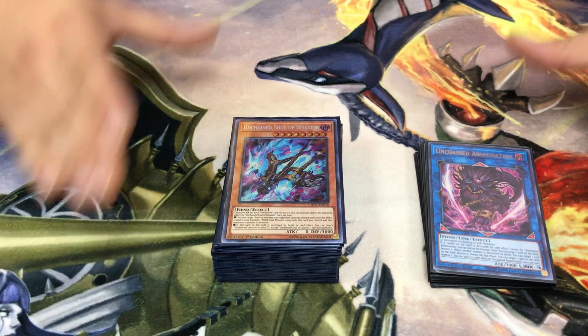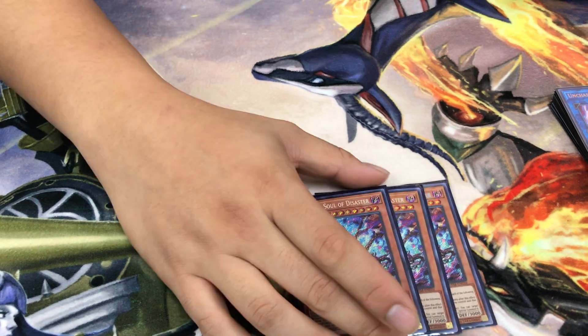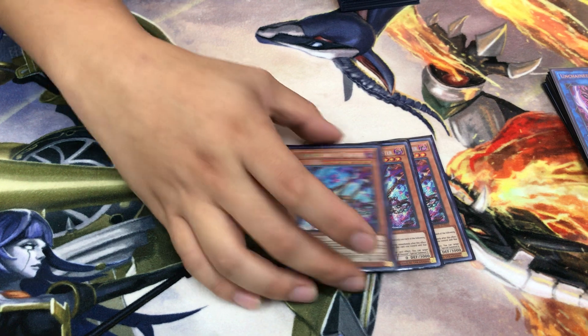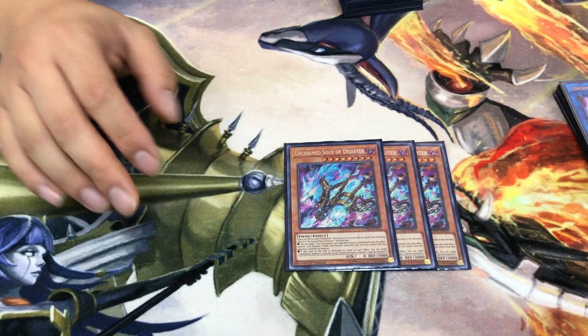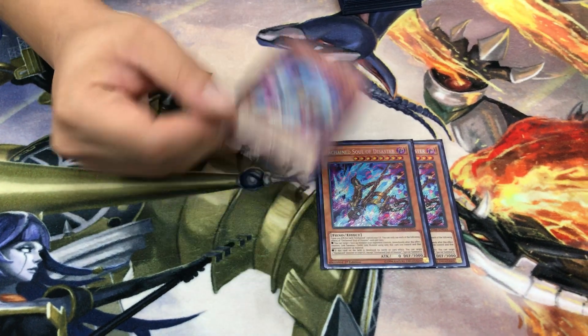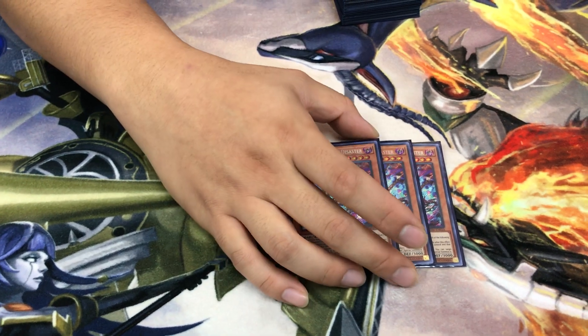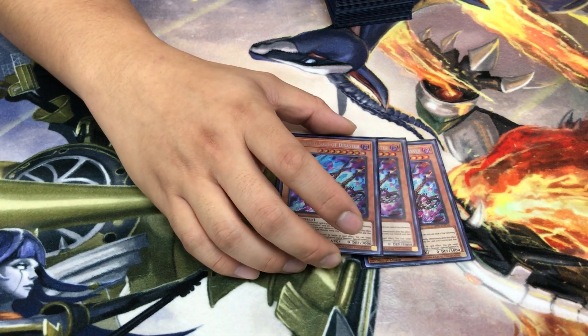Playing three Unchained Soul of Disaster. Many people only play two, and that's fair, but Tony burns through them from the deck quickly. Drawing into them is bad because it's one less copy in the deck to grab from.